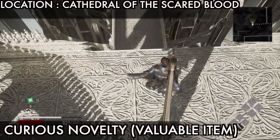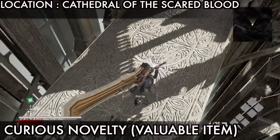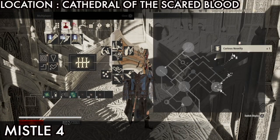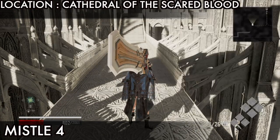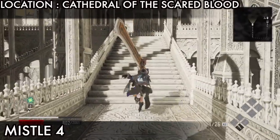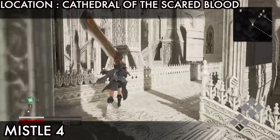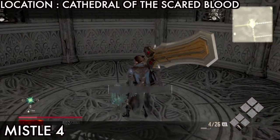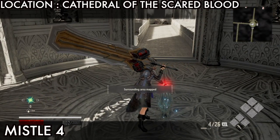Go on the right side, go straight, and now you need to jump here - jump and get the Curious Novelty available item. Next is missile 4, go straight from here to the top then go on the right side. Missile 4 is also a checkpoint, so you can rest here, level up your character, or do whatever you want.